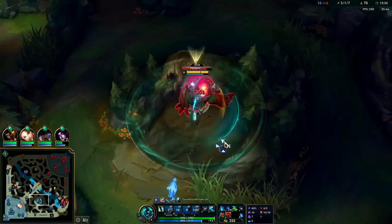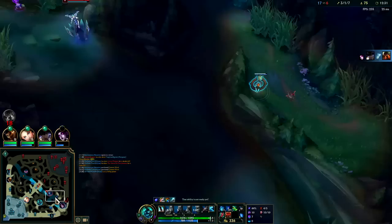We won't waste our shutdown gold. When we're low we'll have up to 15% extra movement speed.